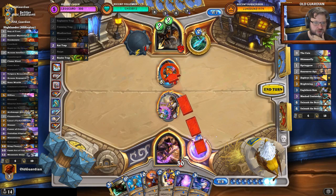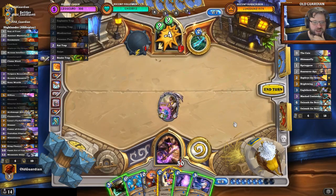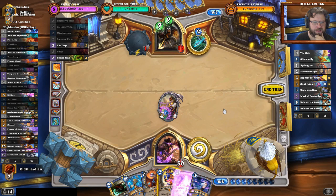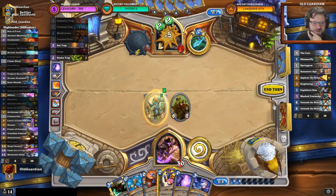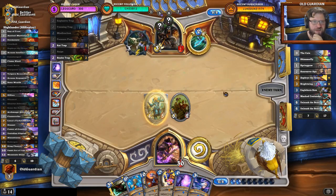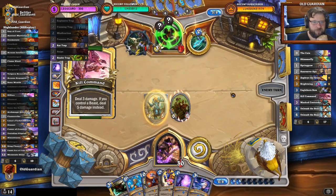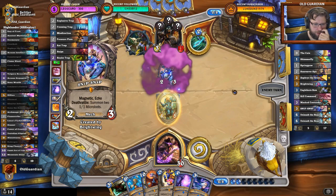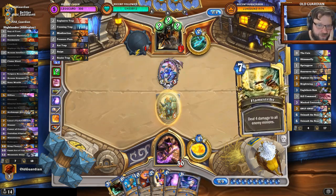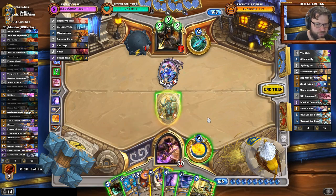I'll just make myself a pair of 6-drops. One of them has Charge — I'll hit him in the face! So you have your rat and your snakes, but how are you going to survive? That could be a Freezing Trap now — it was a top-deck card, so really hard to say. But if it is Freezing Trap, that's actually really good, because then I can't put him down to 10 health, so I don't get a Pyroblast from Zephrys. It was the Freezing Trap top-deck.